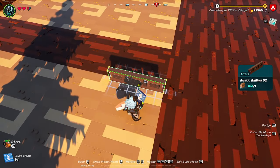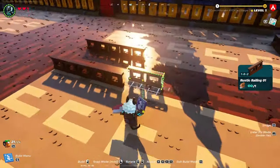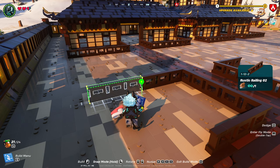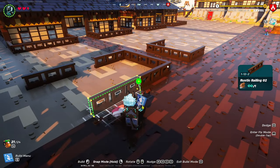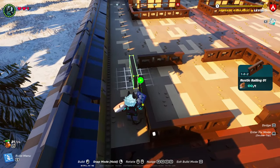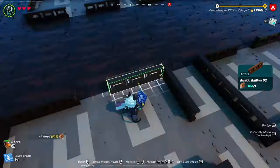Now we're going to build the main garden, which consists of rustic railing number twos and rustic railing number ones. First, line the rustic railing number two up with the corner of the pathways and snap on a rustic railing number one onto each one. Then grab another rustic railing number two and put those on the inside of each garden section. The easiest way to set the spacing is to snap on a rustic railing onto the existing garden section and tap over six spaces. Do this on both sides of the first pathway near the entrance, and only on the inside of the second pathway, as the other side farthest from the door is going to have something else. Repeat these steps on both sides of your base.